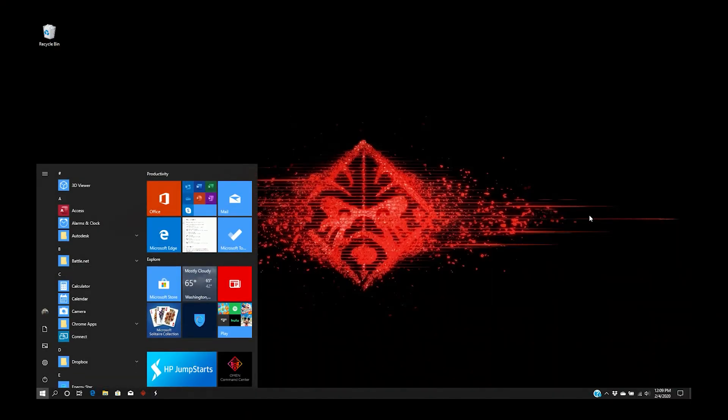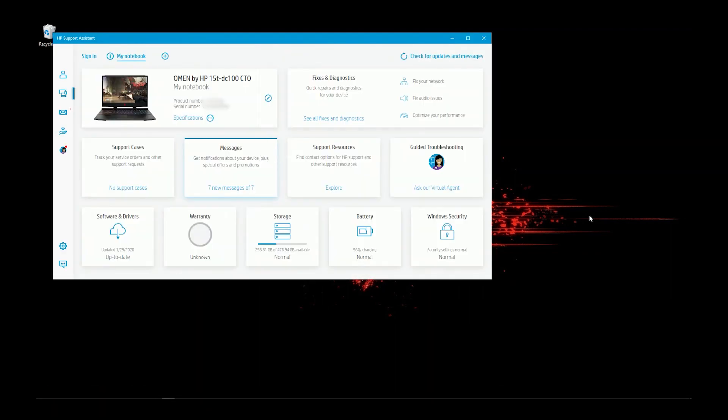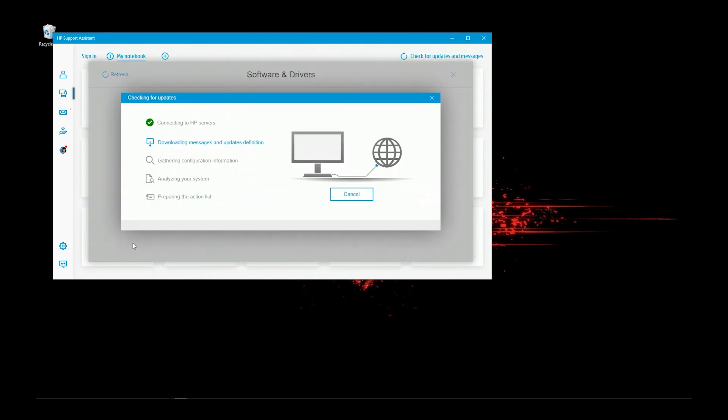Next step is pretty simple, too. We just want to make sure the PC is up to date. This includes checking for Windows updates, checking for graphics driver updates, using HPSA to find any newer drivers, and finally making sure your game is up to date. That's a great suggestion. I will start with the Windows update.